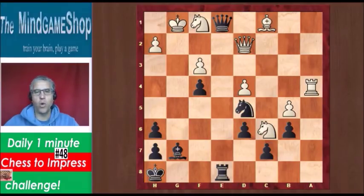If you count the pieces, you see that white is a piece up, and black has 2 pawns compensation. But it doesn't look great for black. What can we do to try and win this game?